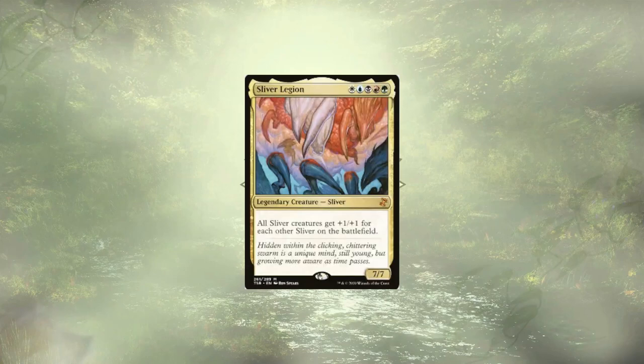Sliver Legion is going to be the power boost that many of our cut Slivers were trying to be. Instead of just a static +1/+1 through +3/+3, it gives each Sliver +1/+1 for each Sliver already on the battlefield. Definitely a mighty way to boost all of our tiny ones, and of course our very large ones as well.